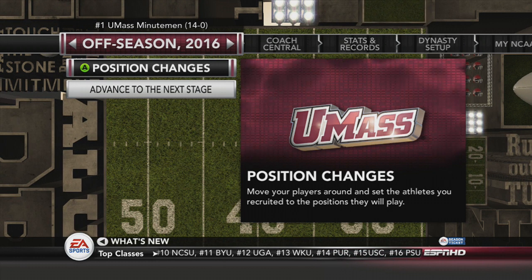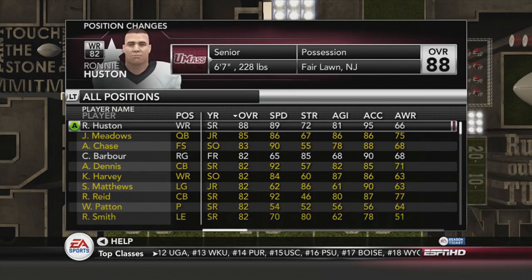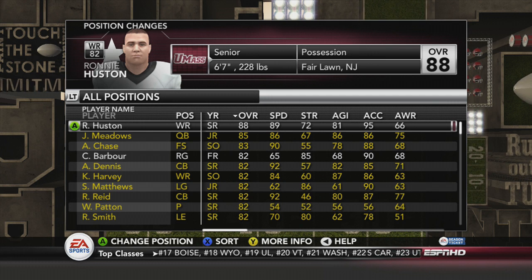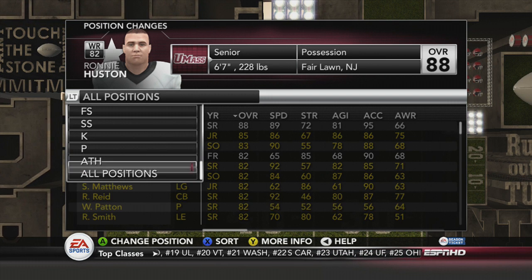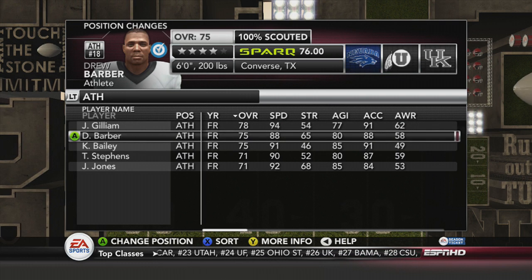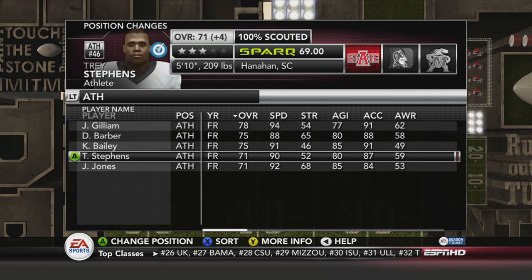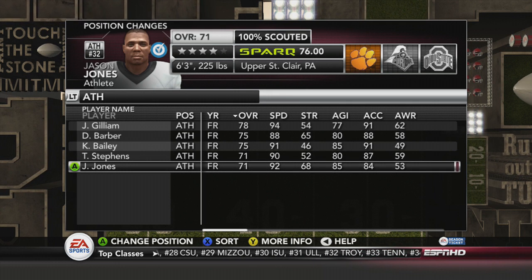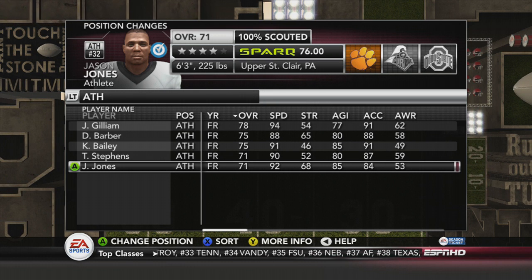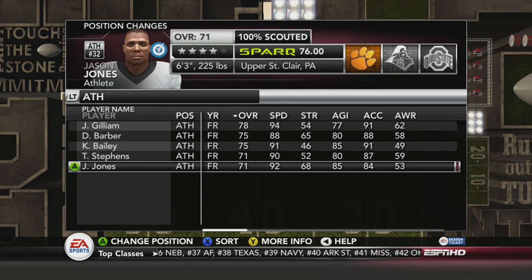We left off looking at position changes, so first we're going to look at what we can do with the recruits labeled as athletes — guys who can basically be sculpted into whatever you want. We want to make sure we get them into positions that will favor them. We have five athletes on our list, so let's go figure out where each one is going to be playing.